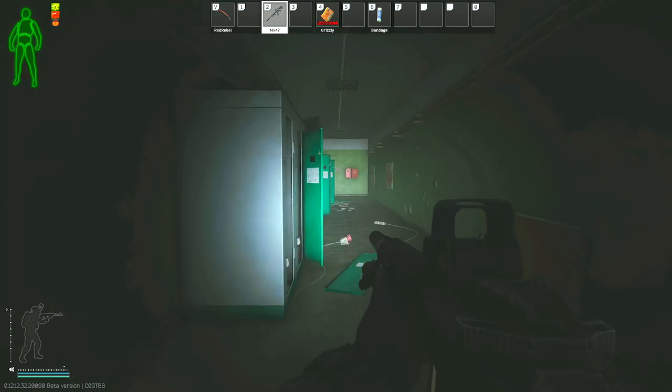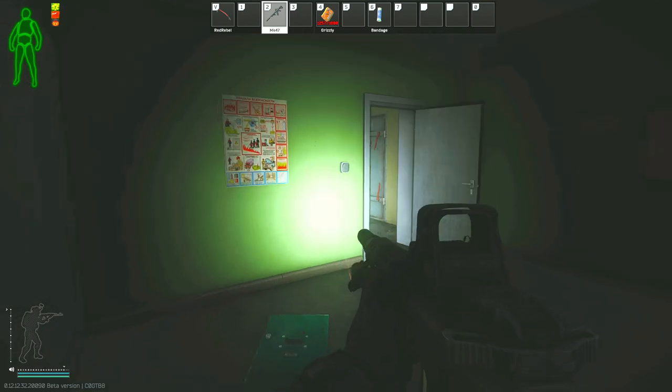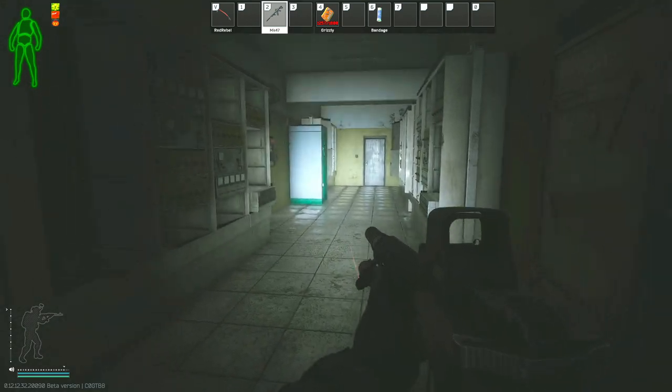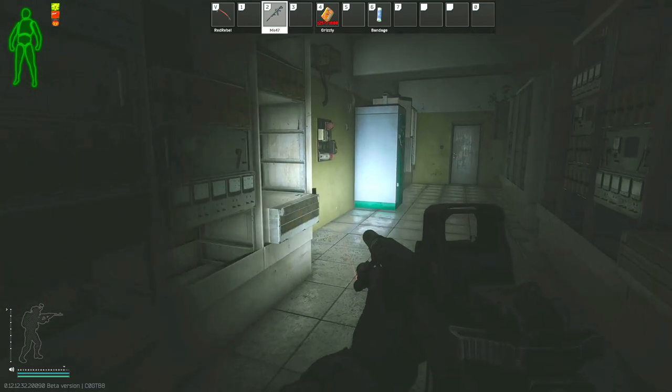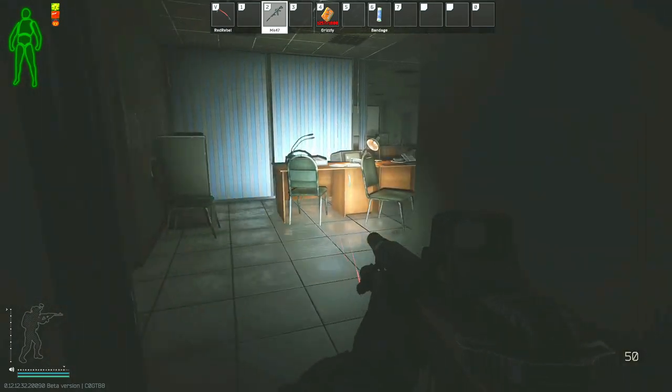After you have cleared this, just go straight down this hallway. This is what brings you to the control room and also to the power switch. The power switch is right in front of me, but we're going to go right into this door here on the left — and this is the main control room. Just walk in and you will get a subtask complete.